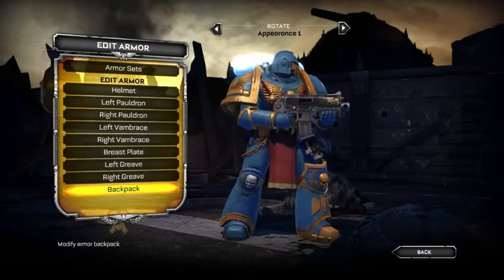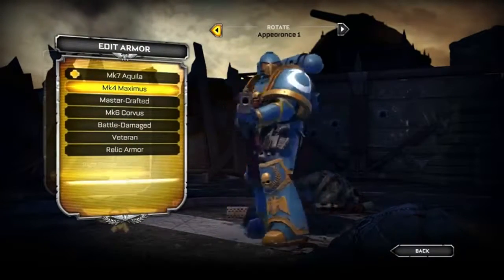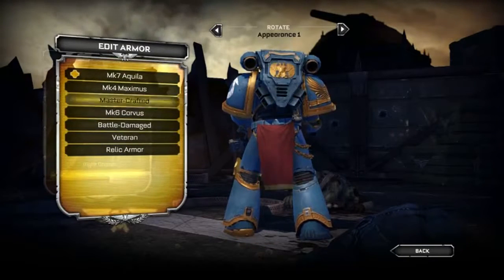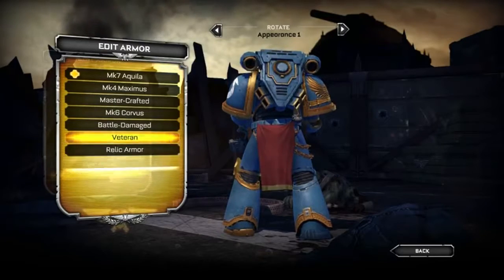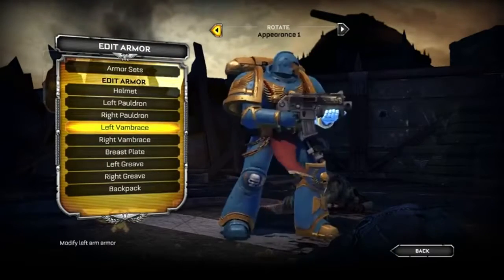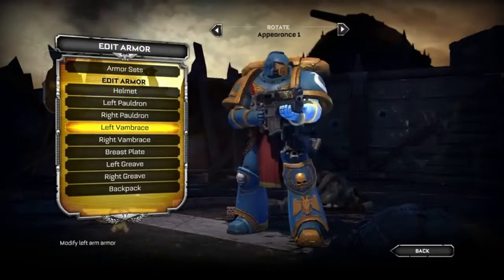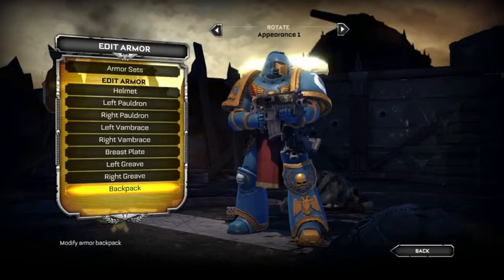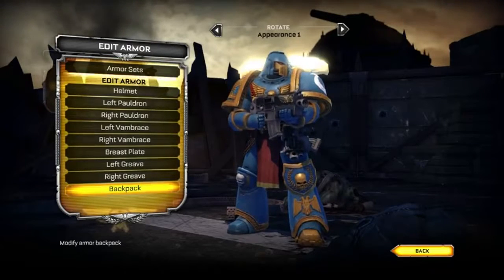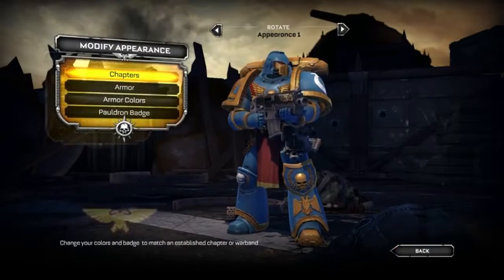Now go into the Backpack. We'll spin the character around so we can actually see it and check out the different options. We'll go with the Relic option — I like that gold trim. So there we have it: a decked out Ultramarine veteran ready for multiplayer battle. But wait, that's not all. For those of you who'd like to go into even more detail, you can also jump in and change the colors of each piece of armor, and even swap out the badges on the pauldrons.